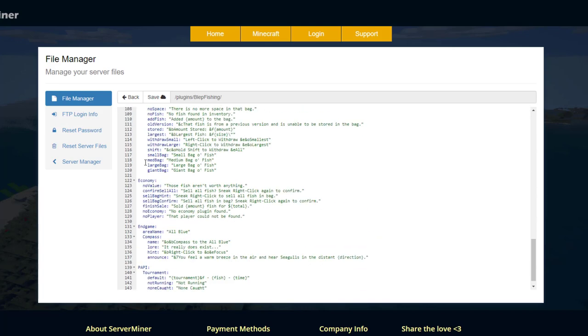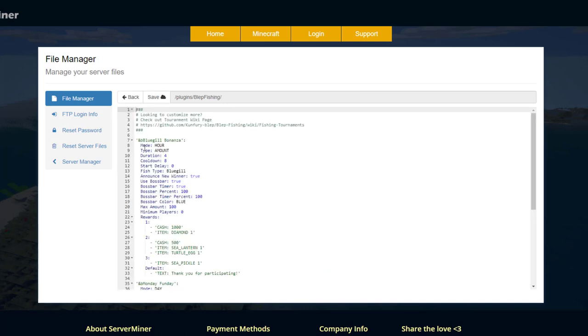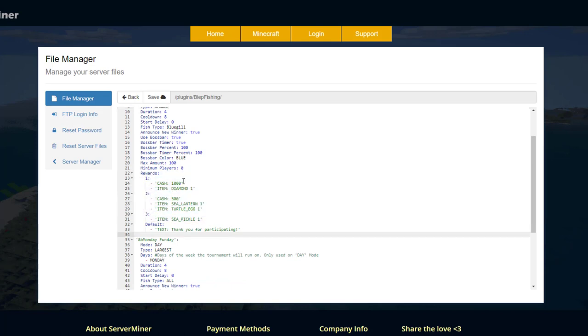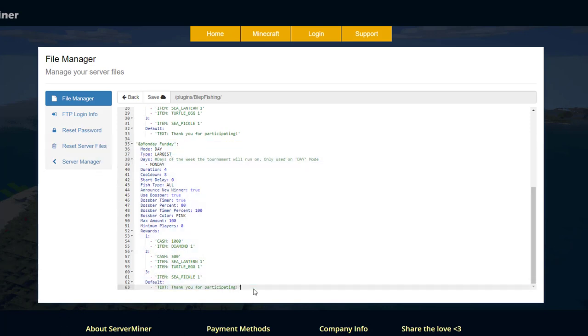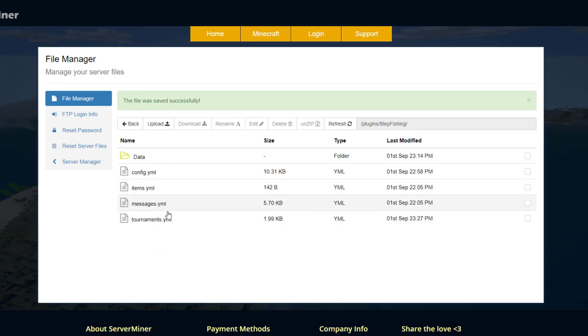Here we are on the SM Picnic control panel. You can see there are a few files. In the messages file you can change what people see in chat. In tournaments you can make new tournaments — we've got the Bluegill Bonanza running over an hour, with duration, cooldown, start delay, fish type, winner announcement, rewards for first, second, and third, min and max players, and the days it will run on. You can really just copy and paste one of these and edit it to your liking.